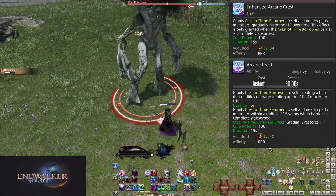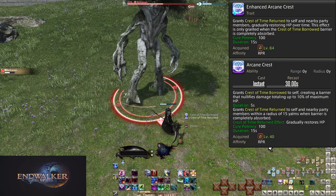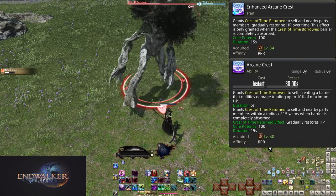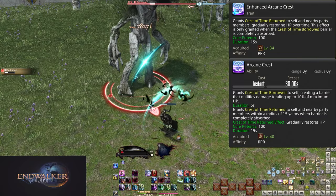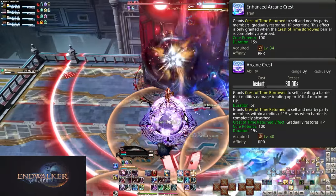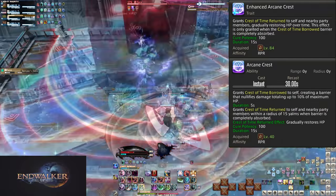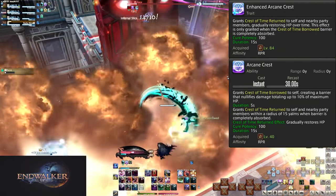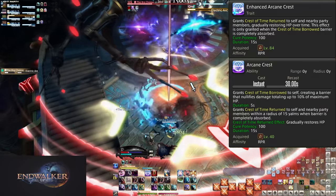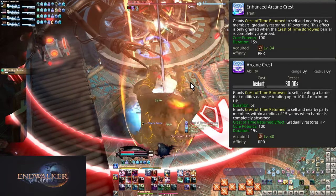Level 84: Enhanced Arcane Crest. This trait is extremely good despite what it might seem — this is why I told you to practice using Arcane Crest. Anytime your shield breaks, it explodes into Crest of Time Returned. All allies and yourself within 15 yalms are given 15 seconds of 100 potency regen, which amounts to 500 potency of healing. In any dungeon fight with low amounts of party-wide damage, this can single-handedly heal the group. Anytime you are going to take unavoidable damage — raid-wide, targeted, or stack marker — use this skill. You help everyone, not just yourself. It is very good.